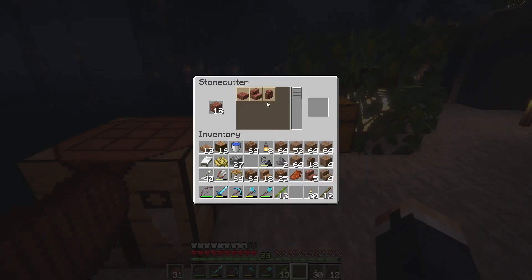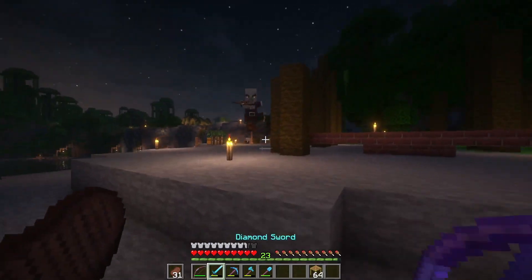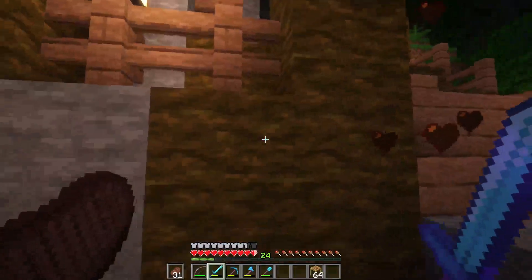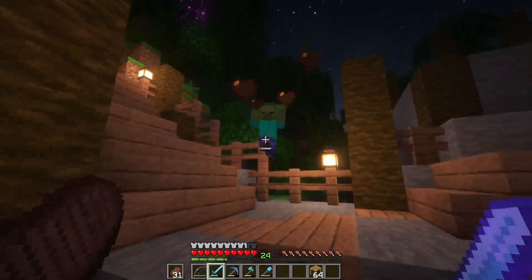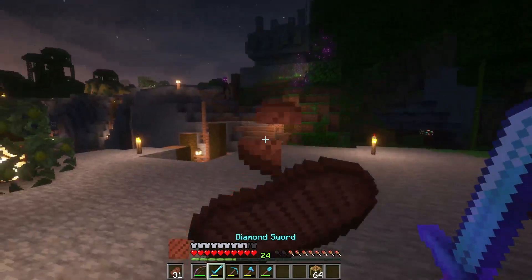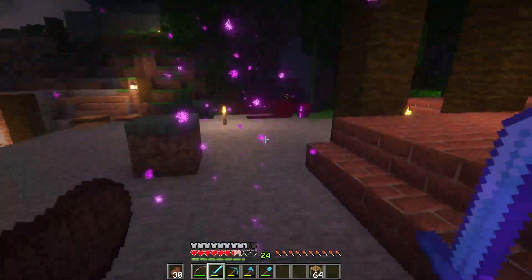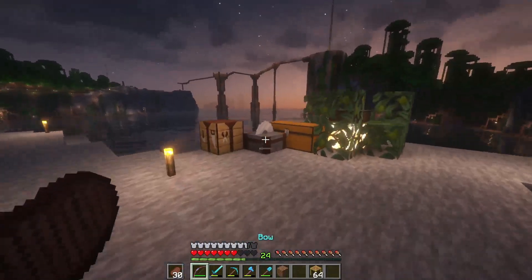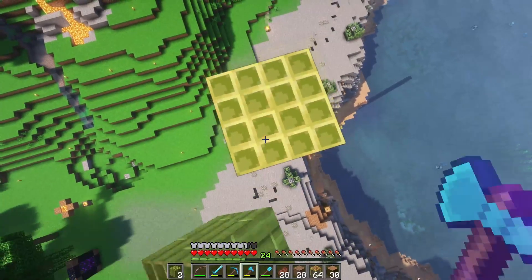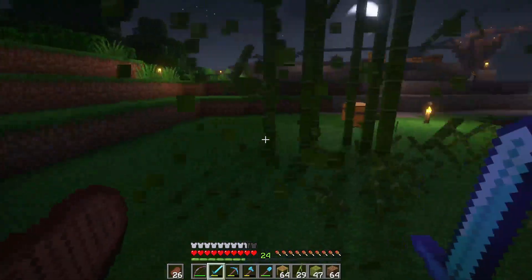I got to get more bricks — we are not looking good on bricks right now. There's a zombie getting in on the fun. Three of them — goodness gracious. Place and strip, place and strip, place and strip. Swing, swing, swing. Give me all the bamboo blocks, thank you very much.